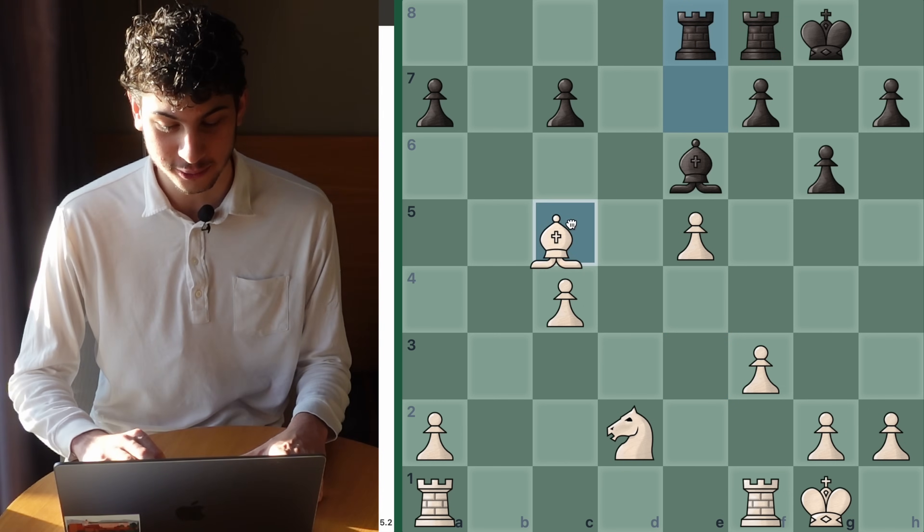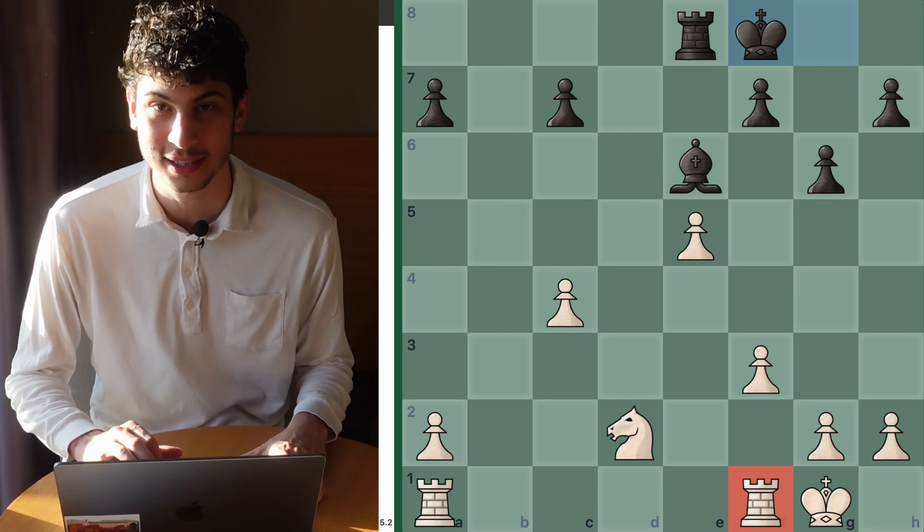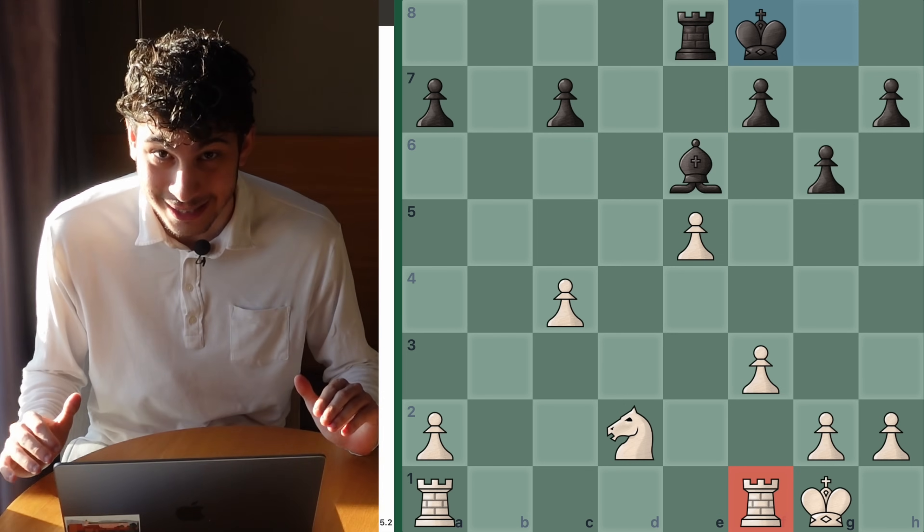Now we win a piece and get ourselves a skewer. Once one of these rooks moves, you can just take the other rook, king takes, and we are up a full rook in this endgame — completely winning.